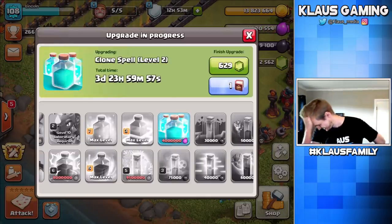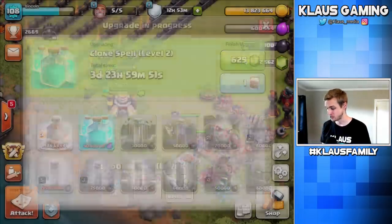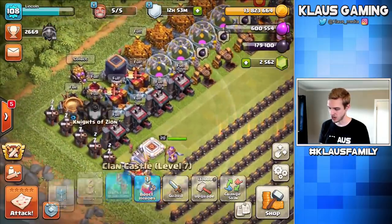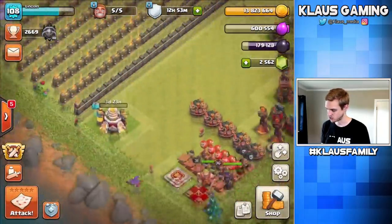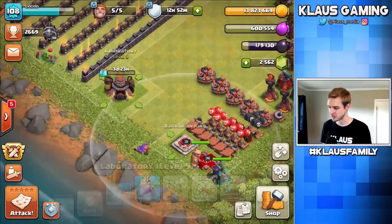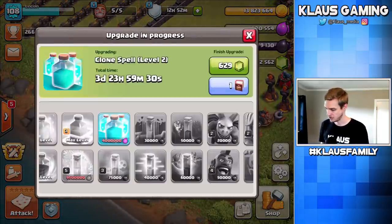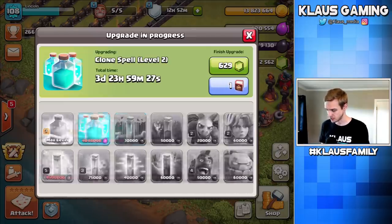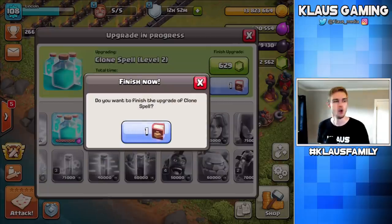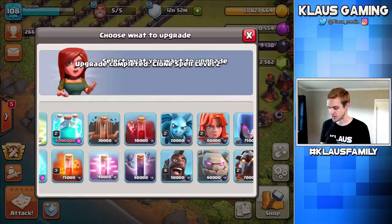I've got another Book of Spells. I have plenty of Dark Elixir to upgrade something. The King would be 133,000 — and I've got 179,000 Dark Elixir — so that's 46,000 to spare. Is there any Dark Elixir upgrade less than 46,000? That Haste upgrade is 40,000. I don't really need Haste upgrades, but at least I won't be wasting time. Let's use both books — Clone Spell level 2 in 3, 2, 1 — Bam. And then Haste Spell — 3, 2, 1 — Bam.